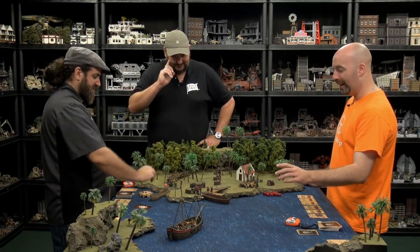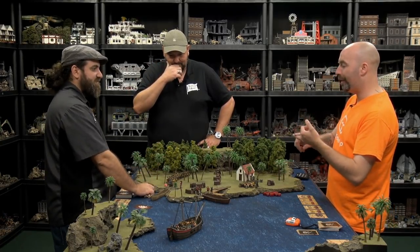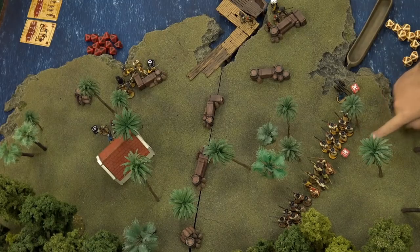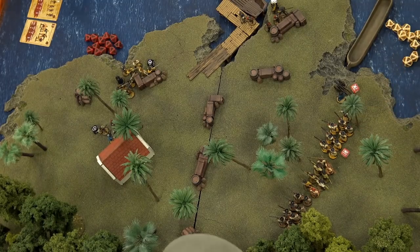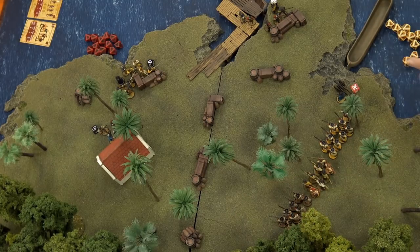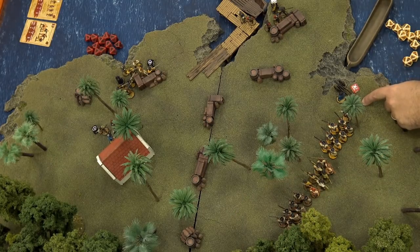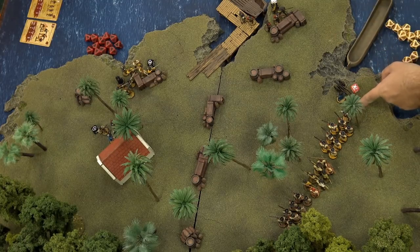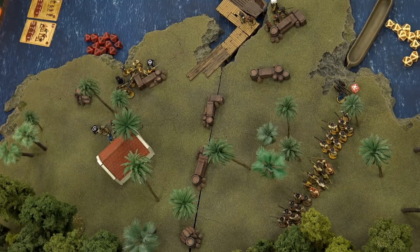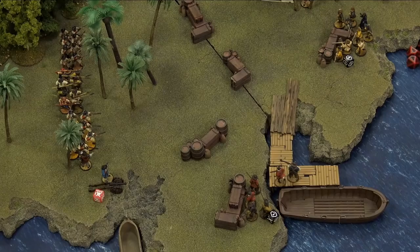I'm done with that activation. Mike activates his unit and uses a command point to have them rally - two tens, they're clear. He then uses another command point to order the gun to fire. We're using the new optional cannon rules to make cannons more interesting. Roll one shot to range in first - it's just over eight already, so I need a two to hit. That ranging shot doesn't do damage, but the next two will.